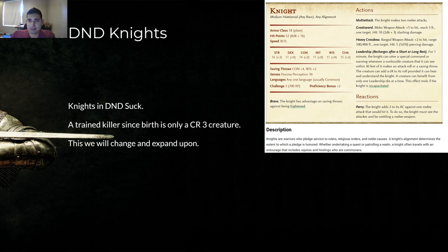Knights in DnD — this is the actual stat block if you look up a knight. Here's the problem with it: it just sucks. The knight has very good armor at plate for a CR 3 creature, which means a proficiency bonus of 2. It's only proficient in wisdom and constitution saving throws, it has 16 strength, which is not very good, and just 2 weapon attacks. That's it.